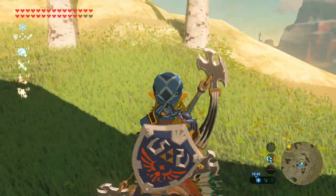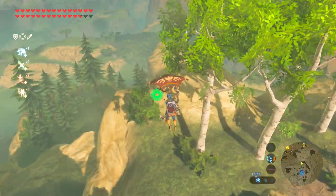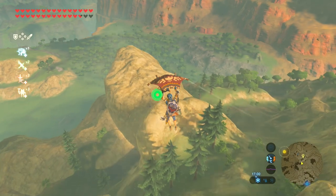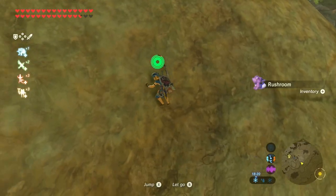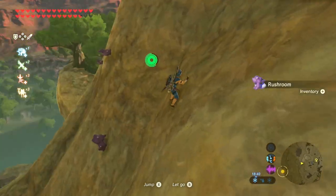A good place to get rush rooms is from the Mogg Latan Shrine again, but this time as you're heading towards Rutile Lake you'll see a giant rock with loads of birds flying around it. On the other side of that rock on the wall there are plenty of rush rooms — you'll have to climb, so watch out for your stamina.